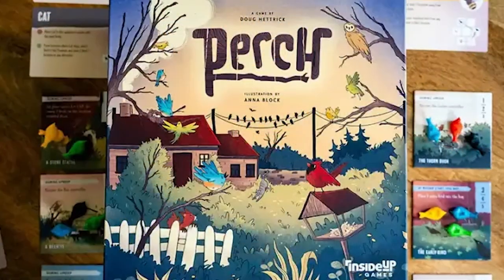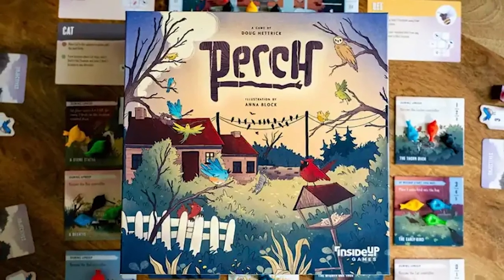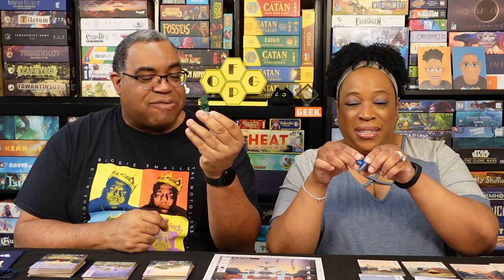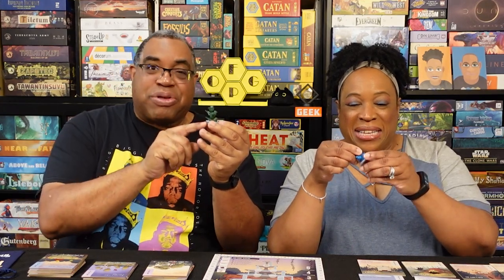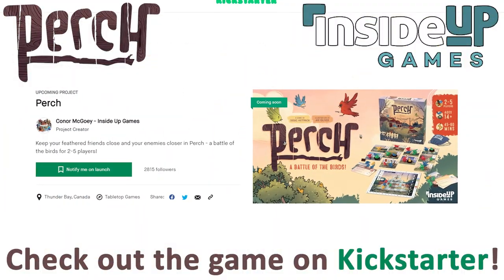So that's really the game of Perch. You are taking your birds, putting them in different locations, recruiting other creatures to help move your birds or move your opponent's birds out of the way. The little birds stack up, and some tiles have nests that count as plus one. That's the game of Perch. It's coming to Kickstarter on August 15th, family.